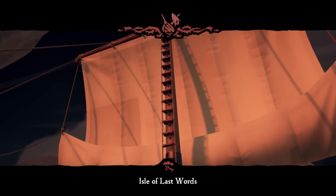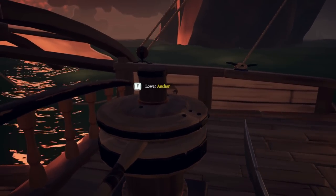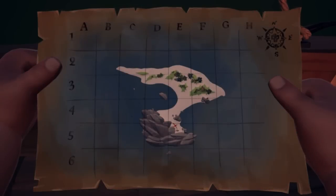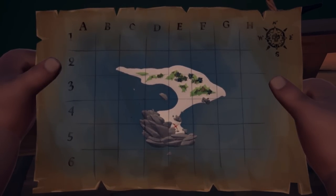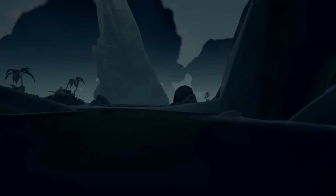Isle of Last Words. Sails up and lower anchor. Take a peek at the map — the treasure is right at the bottom of this island. Get your shovel. We found it — we have found the treasure on the starter mission! We even have cinematic music.